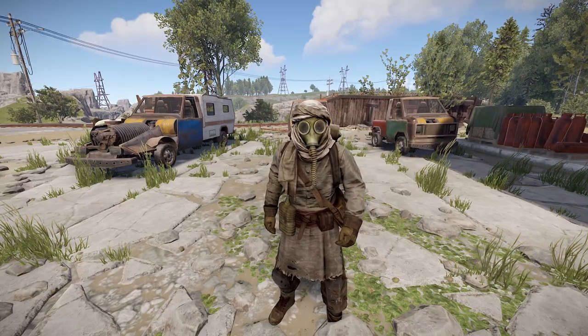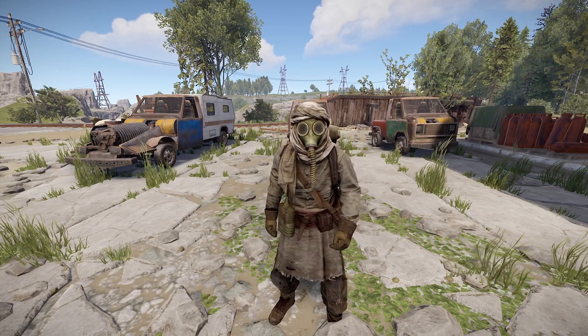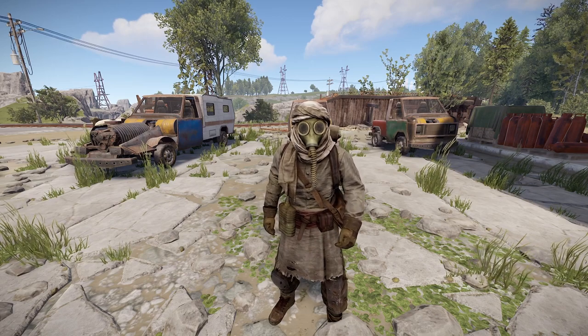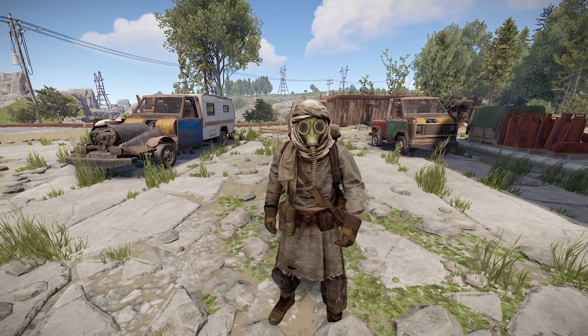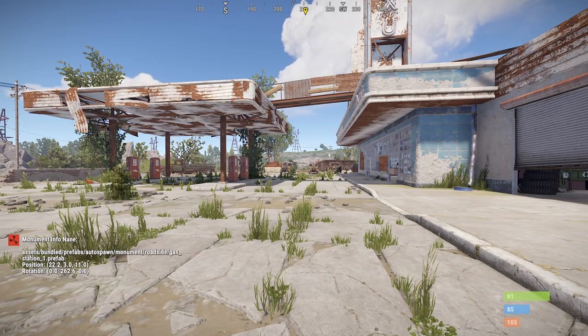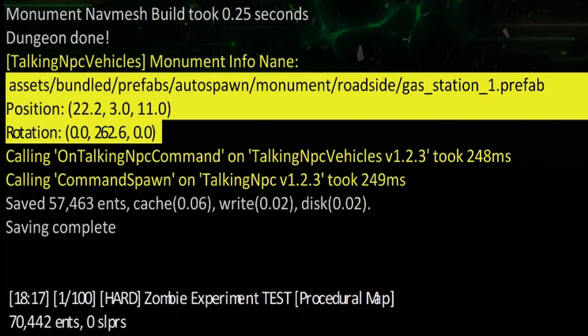So far, the process of setting up the spawn locations for the vehicles is to get you up and running really quick. But there's another command if we want to add more spawn locations for different variations of cars. This command is talking underscore NPC vehicle locations. Once we run the command, it will print out the monument along with the position and rotation so that we could create a new spawn point. This information is also printed in the console so that we could easily copy it.